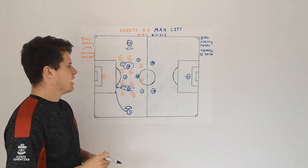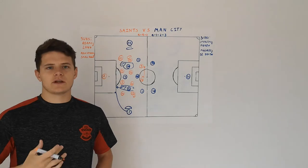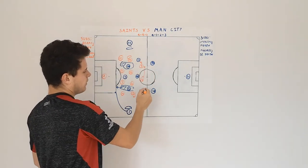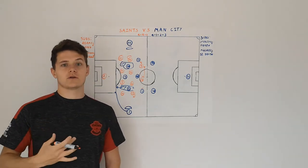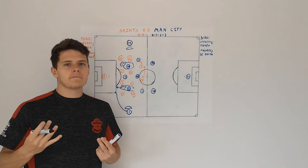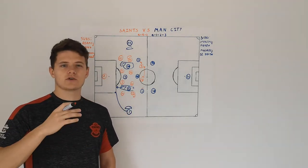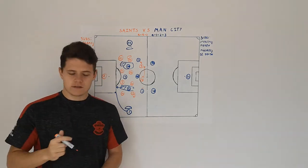This made it really hard for City, especially with the commitment from the front two. Ings and Adams did an amazing job closing down the centre backs — if there was a poor touch or they saw an opportunity, they were pressing hard. They were doing a really good job stopping Cancelo and Zinchenko from getting on the ball and playing through the middle. They were working non-stop for the entire game, and the way Ings was playing really made Adams step up his work rate. They just worked really well together to create chances and try to catch City out of possession.